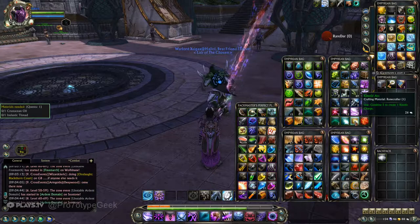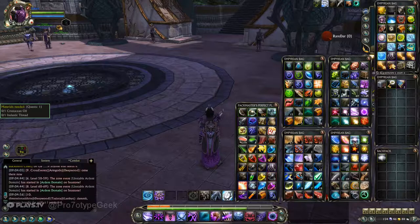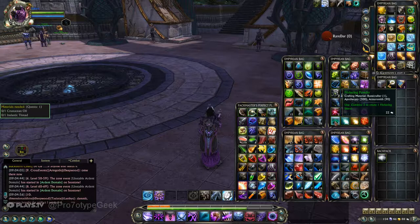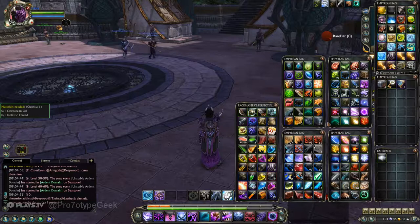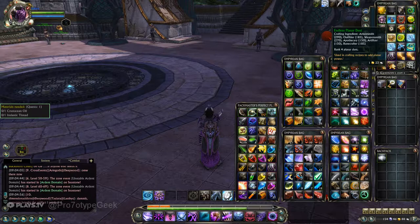The materials you get from Runebreak include Arcs, Crystals, and Powders — they all get used for Runecrafting. There are also single pieces and Stars. I'm not sure what level or color determines what breaks down into what — I haven't really dug too much into it because I don't care that much.